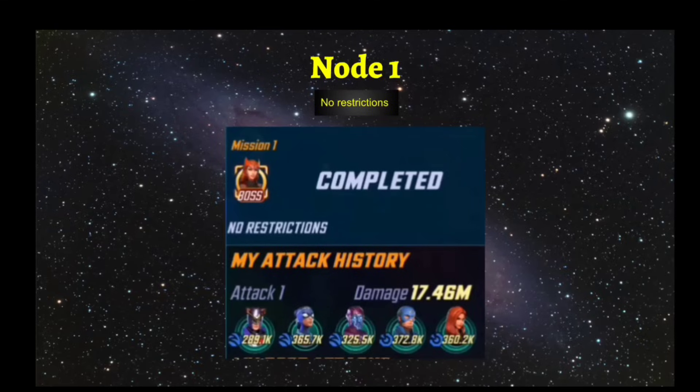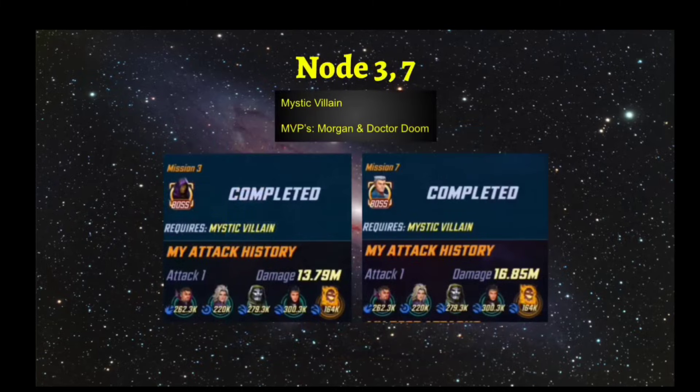Mission number one has no traits or restrictions required, so it's pretty much a cakewalk — just throw in some of your best characters and teams. I brought in characters like Vow, who can revive, Kang for damage, and Spider-Weaver for crowd control and charges — a really strong all-around character. I also brought Captain America and Black Widow, who were already Dark Dimension 6 viable for me. You shouldn't have any issues with this node.